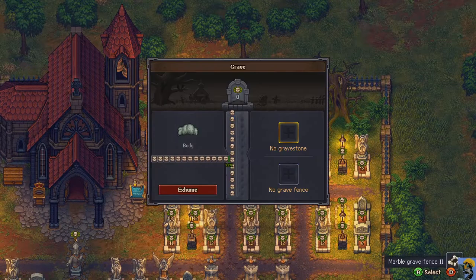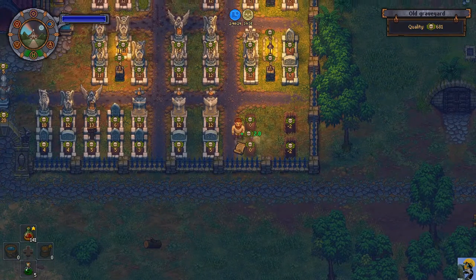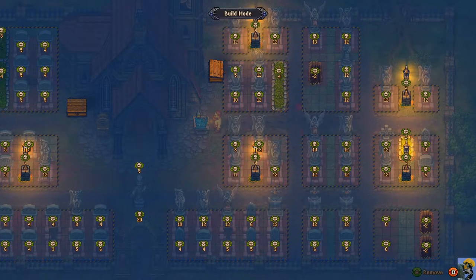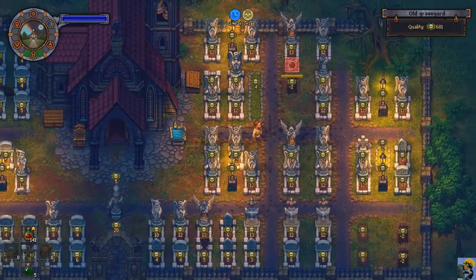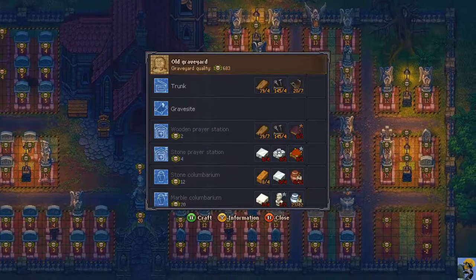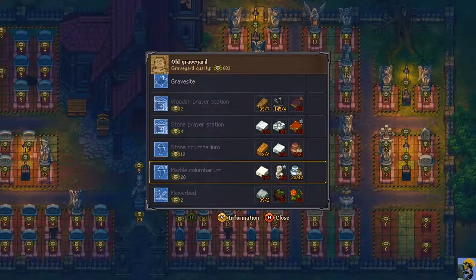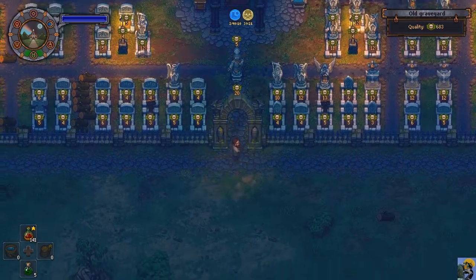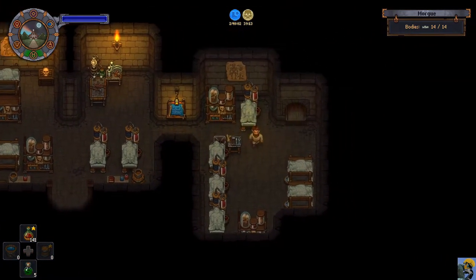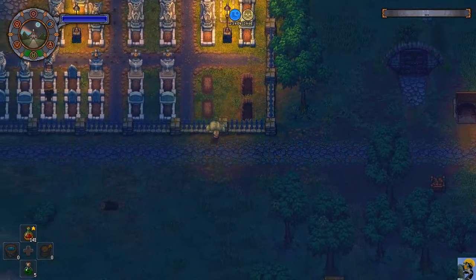The blank space is between these two graves so it's in the wrong place, unfortunately. That's okay, it happens. But I want to do this right so I don't have to redo it later. We'll build another marble columbarium — I need another carved piece of marble and two polished bricks of marble. In the meantime I'm going to take out some good bodies and put them proudly on display in the graveyard.